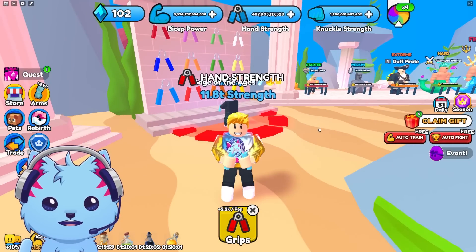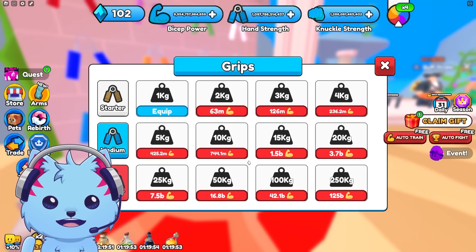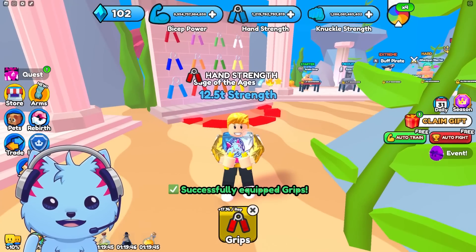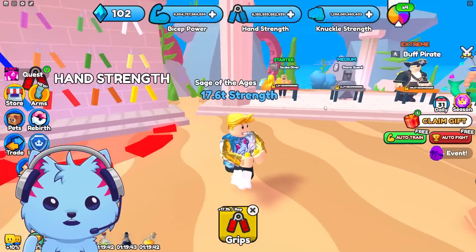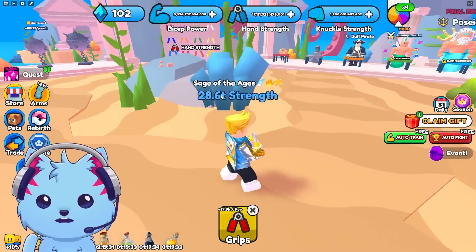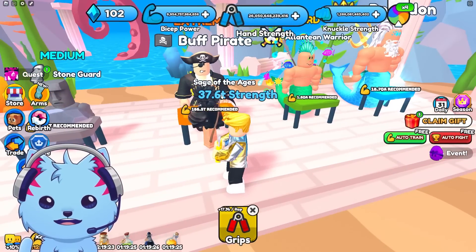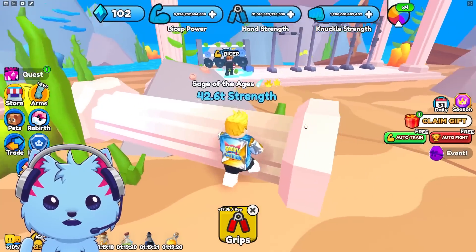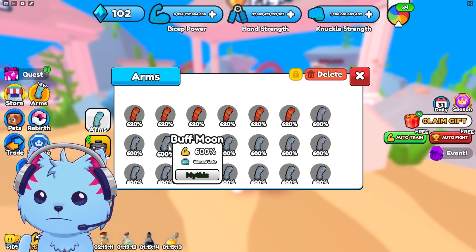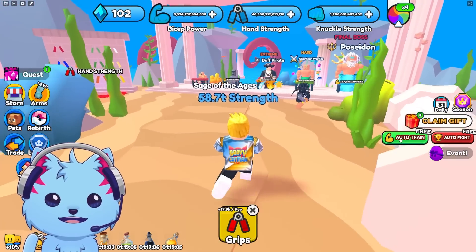Let me grind a bit more. Auto-training hands — each tick goes up by one trillion. I think hands might be the best training method. Let's get to 50 trillion and rematch that boss. Later I'll try 100 more crates hoping for better luck. I wonder if they'll ever add a fusing mechanic for arms.